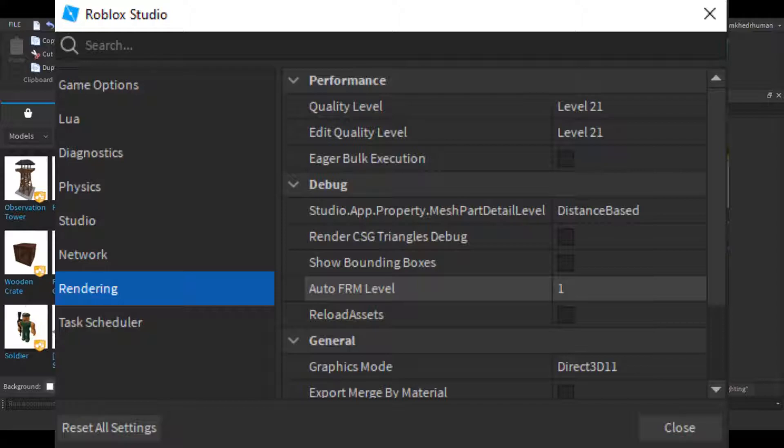Go to your settings first. There is an actual problem — put a screenshot anyway. Set quality level to 21, because the settings pop-up doesn't always show. Set it to level 21.